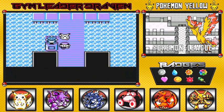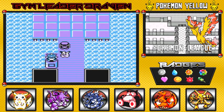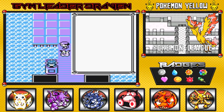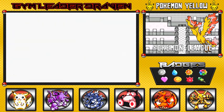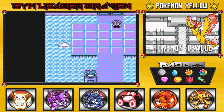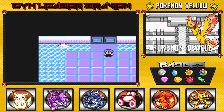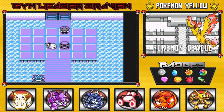If we try to escape, a voice says 'Don't run away!' I wonder if we can surf right here — let's see — oh yeah we can! Look at that, we can surf right here. Okay, enough screwing around. Here is the first member of the Elite Four: Lorelei.